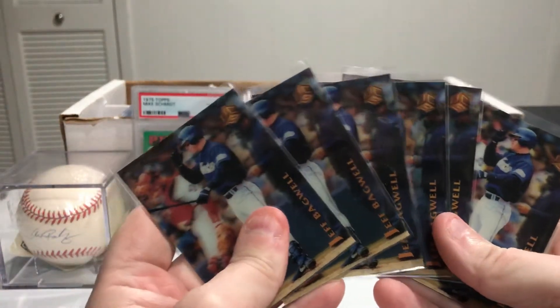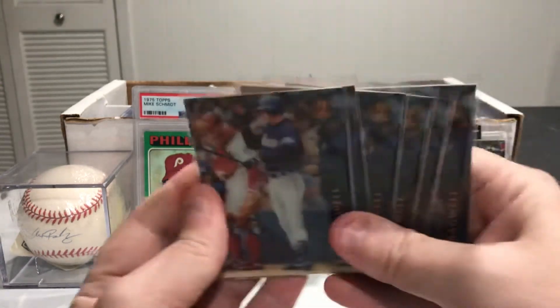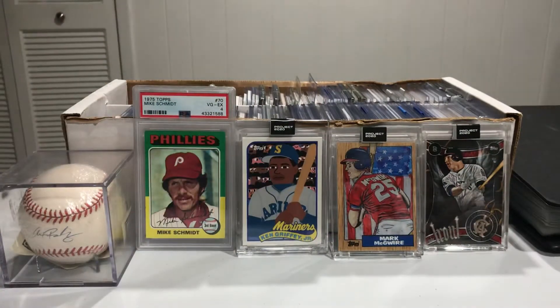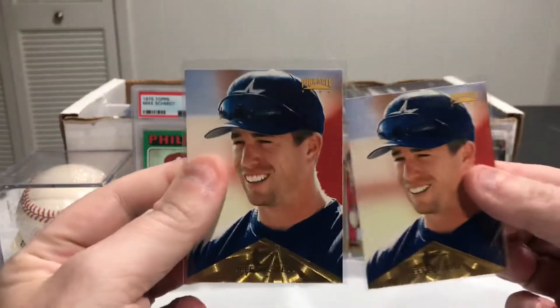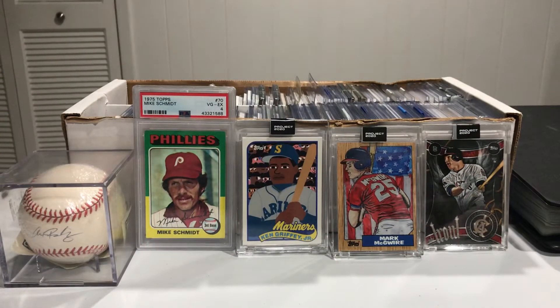I have six of these — these are like a 3D UC3 cards, so that's cool. Then we got 95 Pinnacle, a few of those. Like I said, I'm definitely not just into high end, I like the base too, and I collect whatever I can. This is 96 Pinnacle, got a couple of those. I figure when you like someone, why not just collect all their stuff.